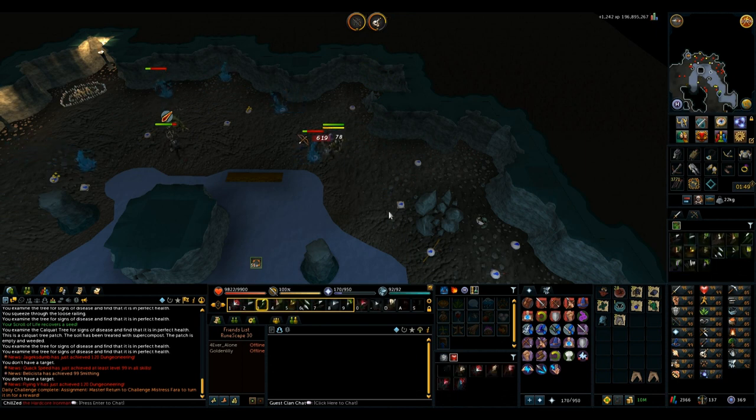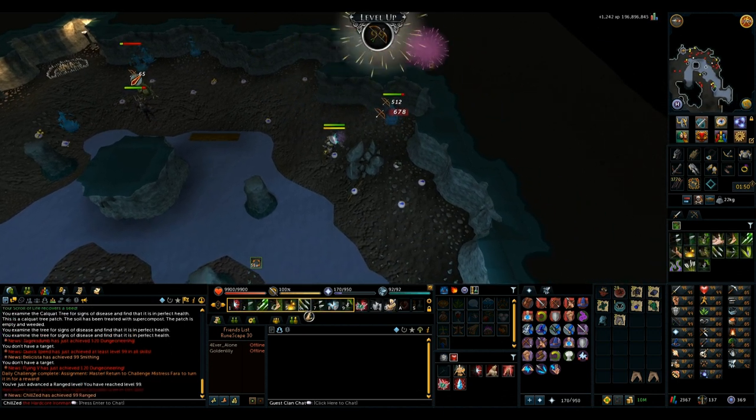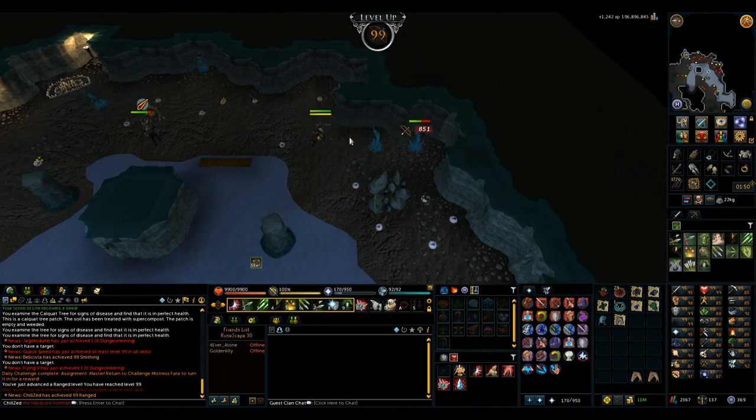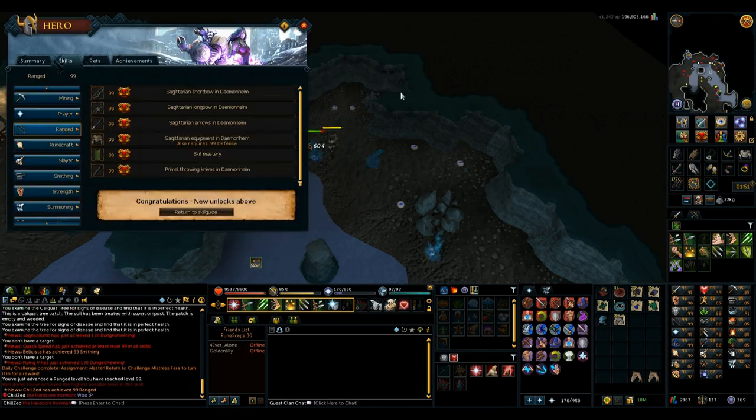I believe this clip is 99 Ranged, right after this kill. That's an awesome milestone — another 99. At this point my only combat 99s I still need, other than Prayer and Summoning, are just my melee stats. For the Combatant's Cape you still need Prayer and Summoning, but those are pretty close as well. So, 99 Ranged.